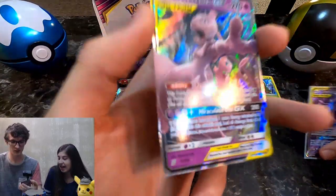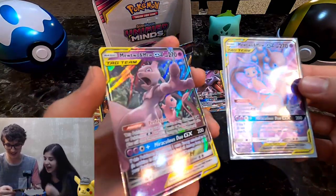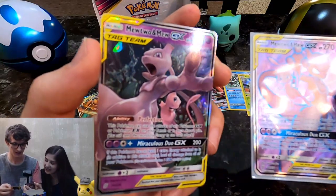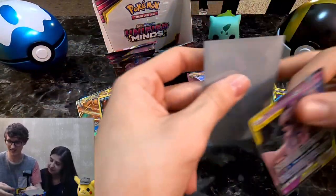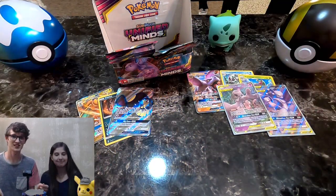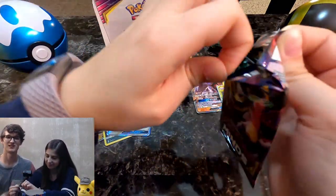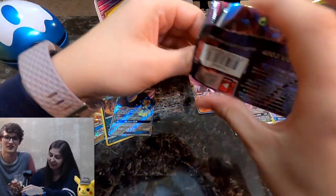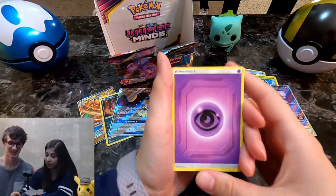So we got the regular GX and we got the full art. Oh my god — you cannot make this up. Holy crap. Ladies and gentlemen, we are out here — winners by default. Now we just need the Hyper Rare. If we can pull the Rainbow Rare version of Mewtwo and Mew, it's game over. Somehow we're hanging in there, somehow we're pulling through.